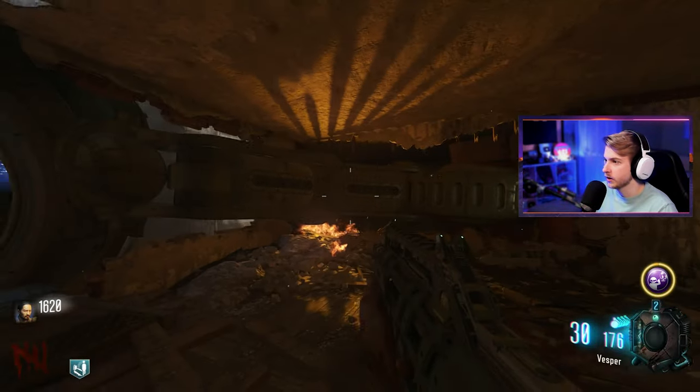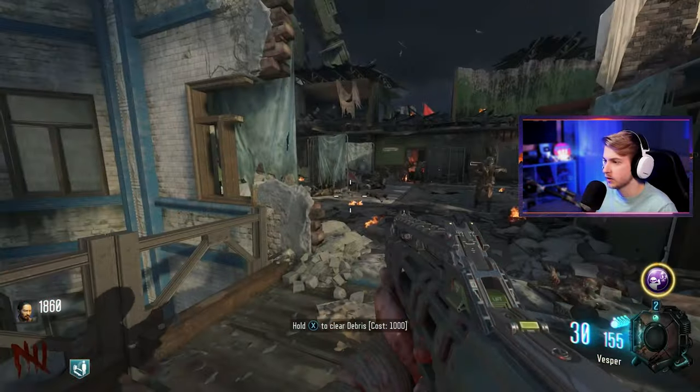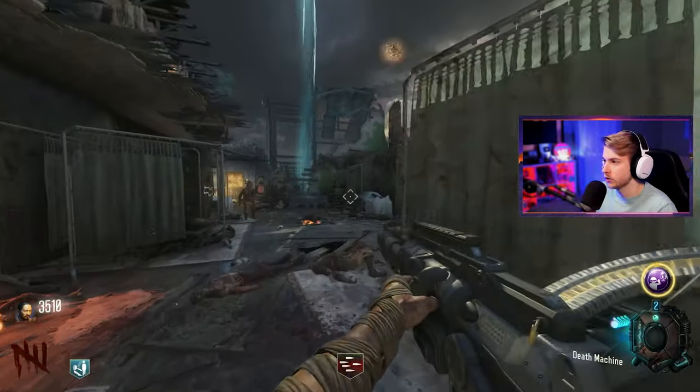I need to turn power on to get to that. Let me try to hold off for a second, get some points. Oh, there's double tap — wait, no, that's Speed Cola. My bad, I saw orange. What the hell? I'm going underneath — I'm not staying right here if there's a dragon. It says power's this way still. I'll wait for the flames to go away.